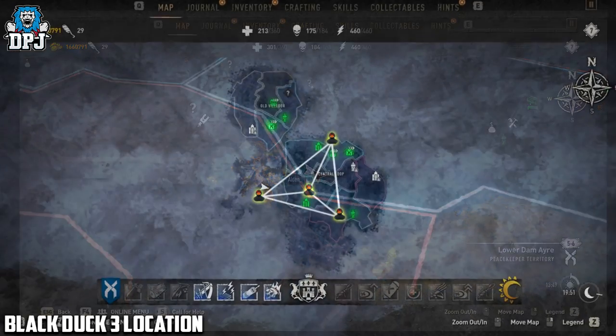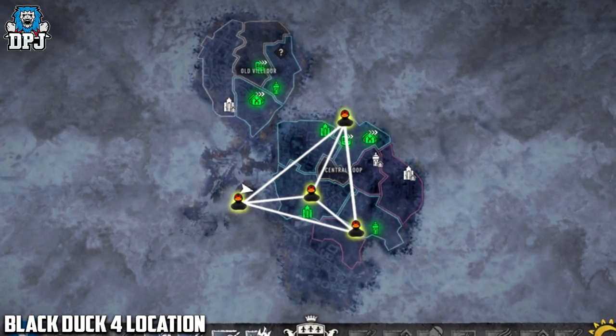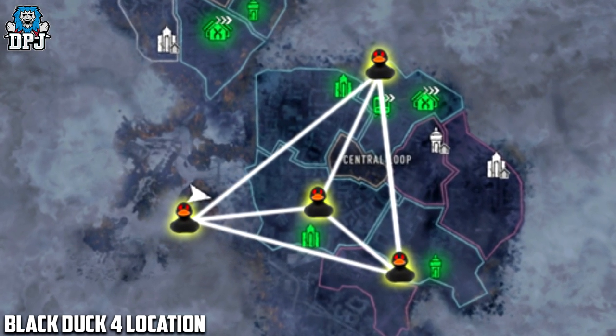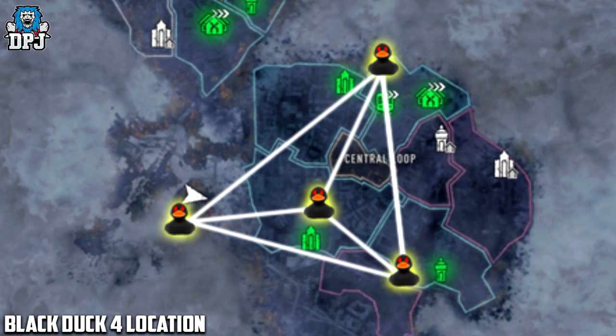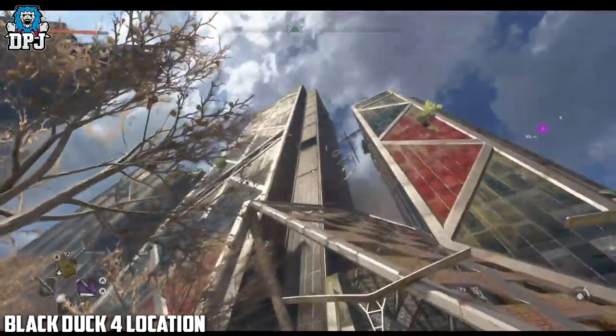What's really strange is the shape the black ducks form on the map when aligned together — they form a kind of humanoid shape. Does this give anyone a clue as to where the fifth one could be? I'm looking at it thinking I'm completely lost. It's pretty strange, and the fifth duck's location is still unknown as I make this video.